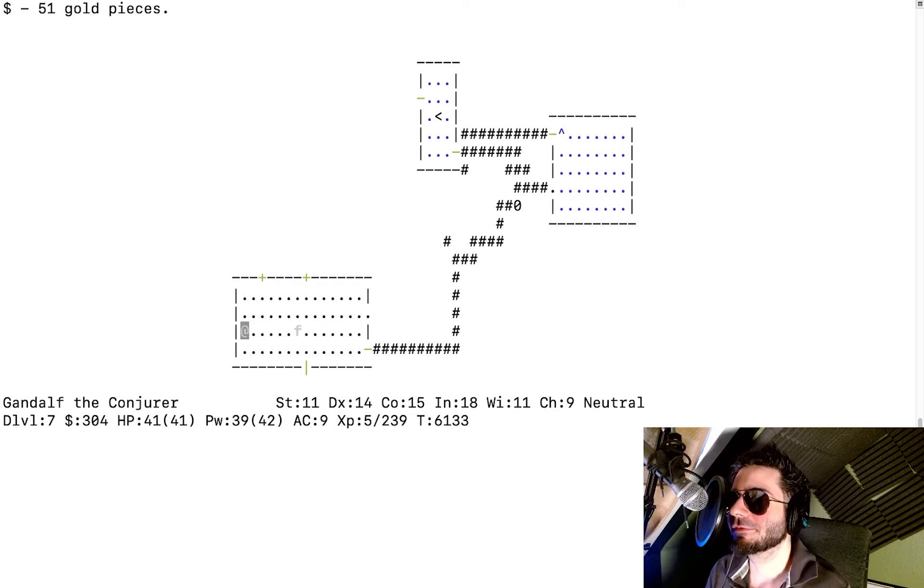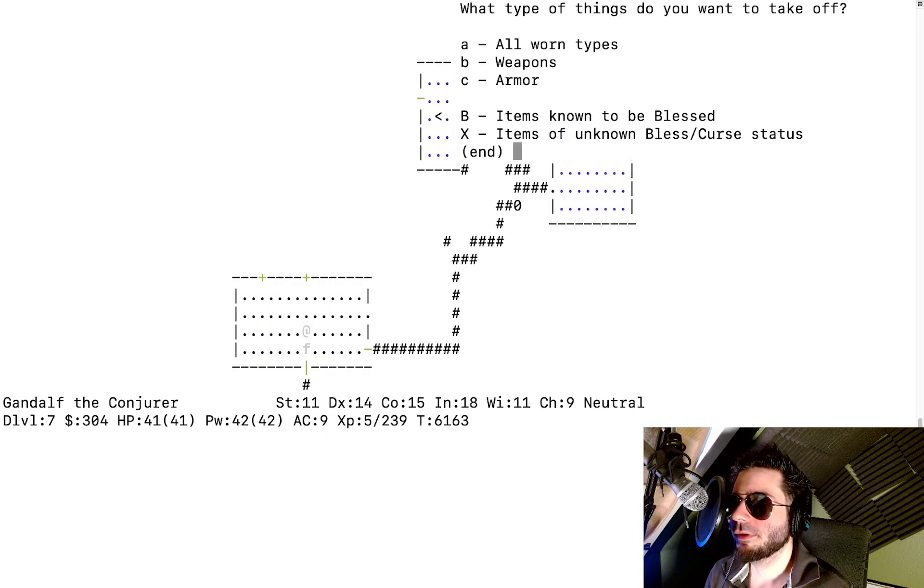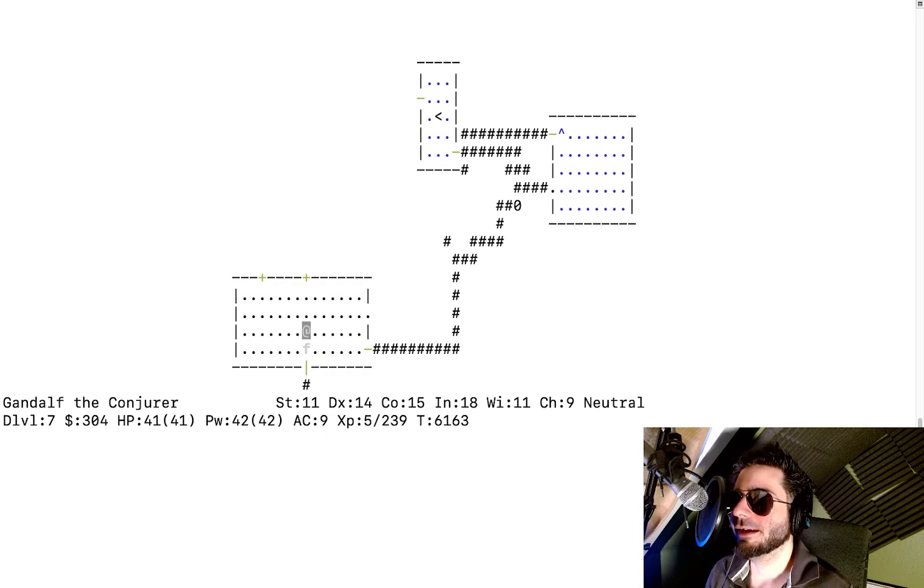Is there any class that doesn't have a starting pet? No, they all start with one, but not all classes are as reliant on their pet as the wizard at the beginning. The only other thing on this dungeon level is the leprechaun. ESP kind of spoils the game a little, but don't run around with the blindfold on — you might get surrounded by zombies. There's a locked door. Should I kick it? I try to untrap and open it — it doesn't work.